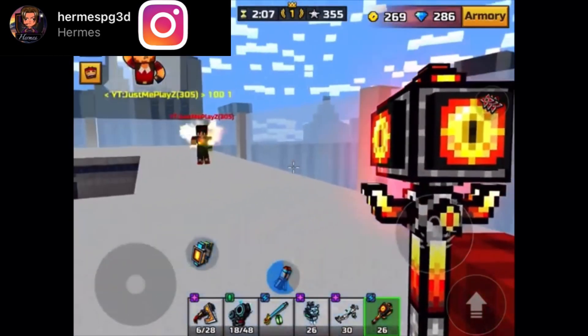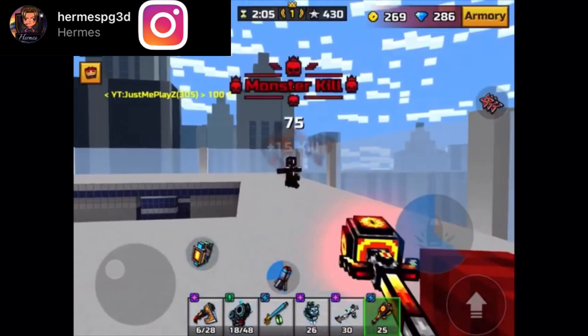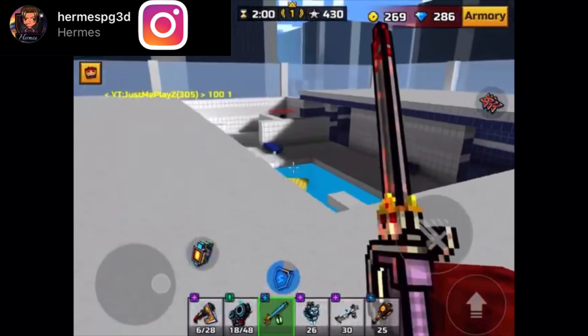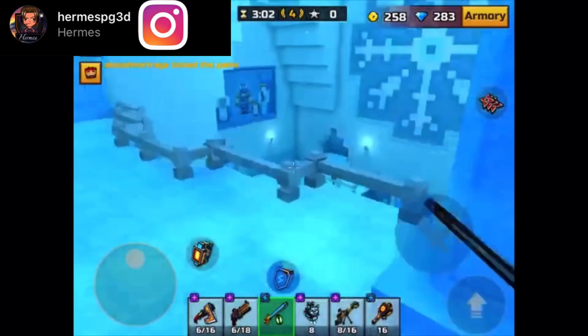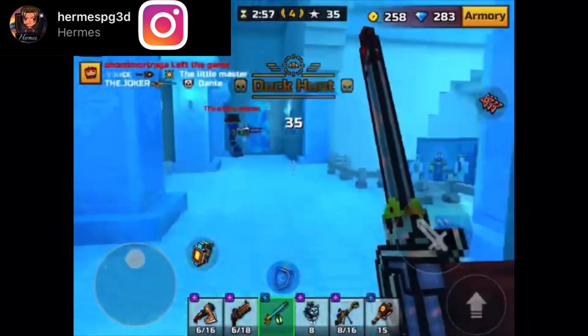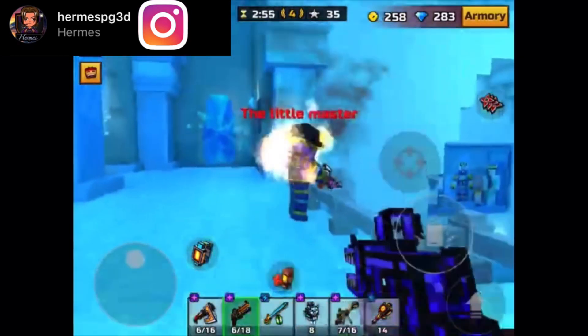Now we're moving on to gold clan armor. Let's find out how much health is remaining — okay, 101 health remaining after the first shot with the Dark Mage One against gold clan armor. So as I was saying, it's a two to three shot overall.